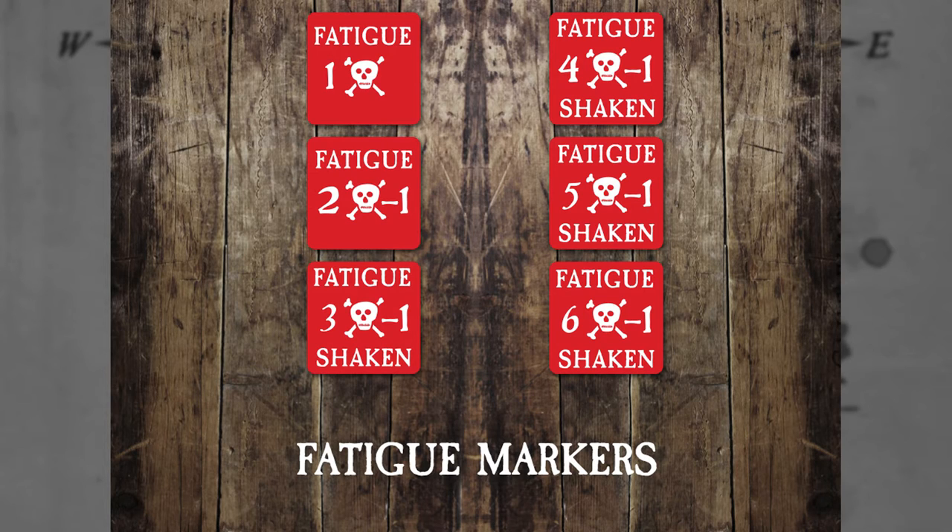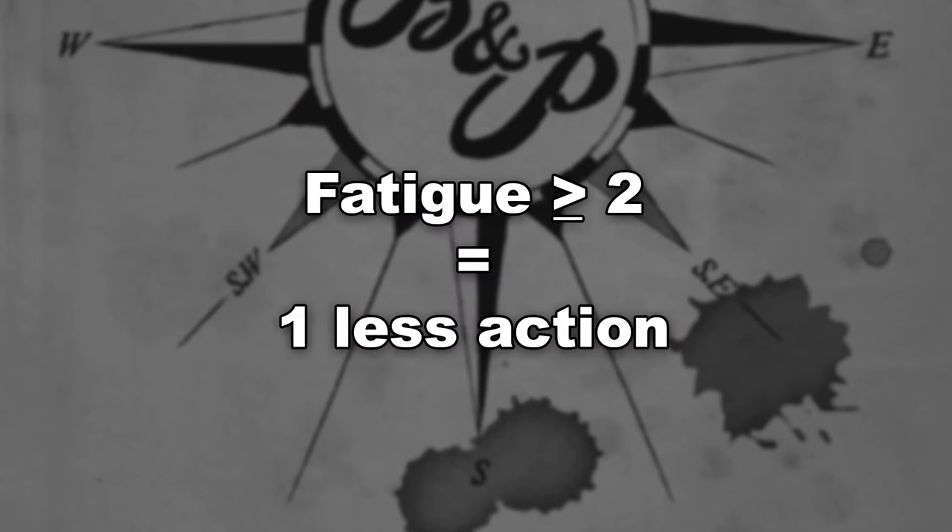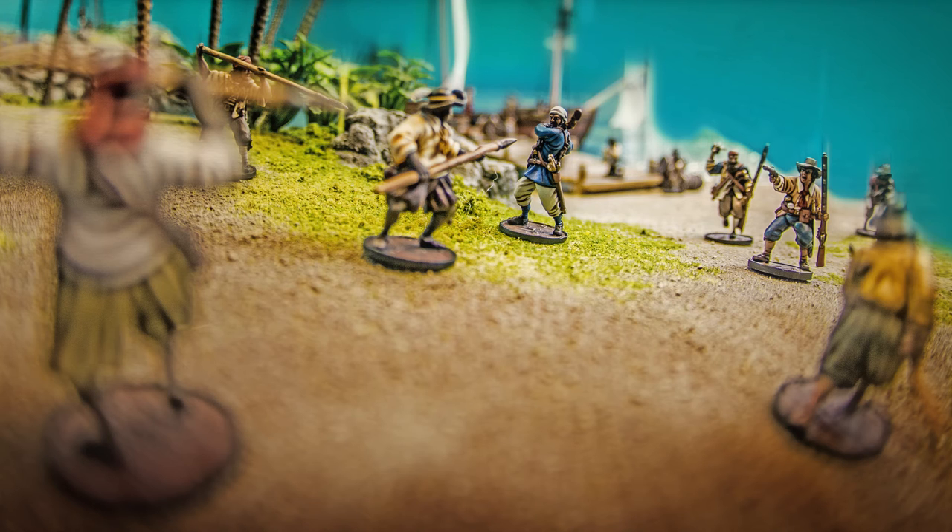Think of fatigue as the toll that a battle takes on a unit. The more fatigue a unit has, the less effective it is. A unit with a single fatigue marker is unaffected, but any more than that and it starts to limit the number of actions a unit can take. If a unit begins its activation with two or more fatigue markers, that unit takes one less action. If this means it would take zero actions, the only thing that unit can do is perform a rally action. A unit that has three or more points of fatigue is considered shaken — the only action a shaken unit can take is a dedicated rally action to attempt to get back in the fight.